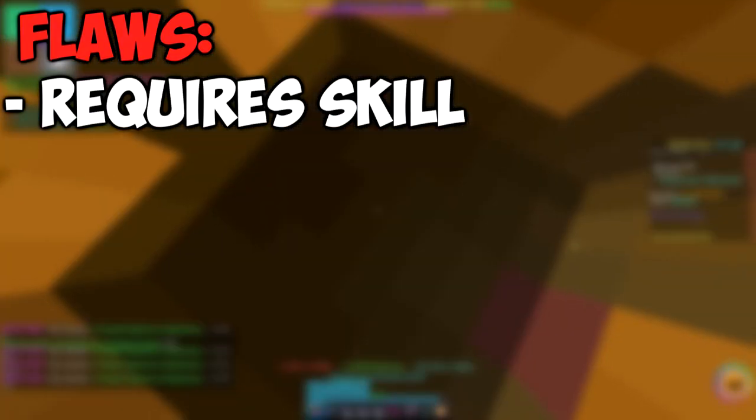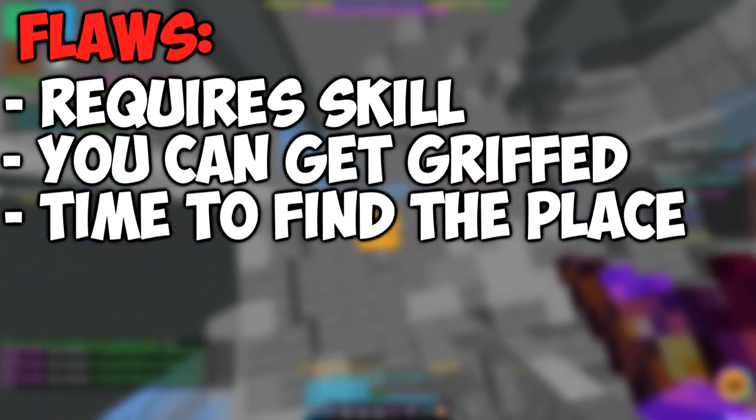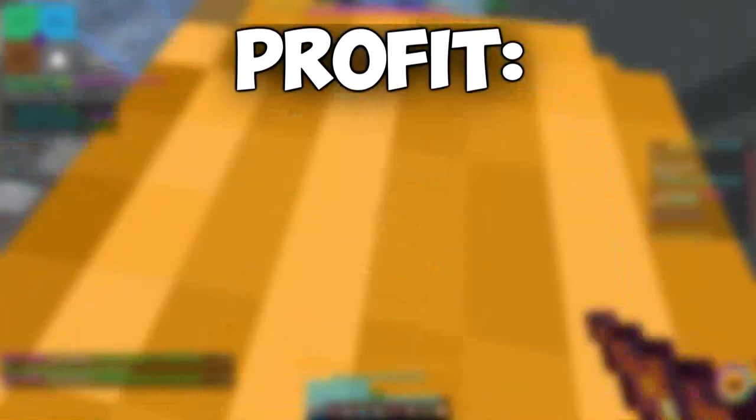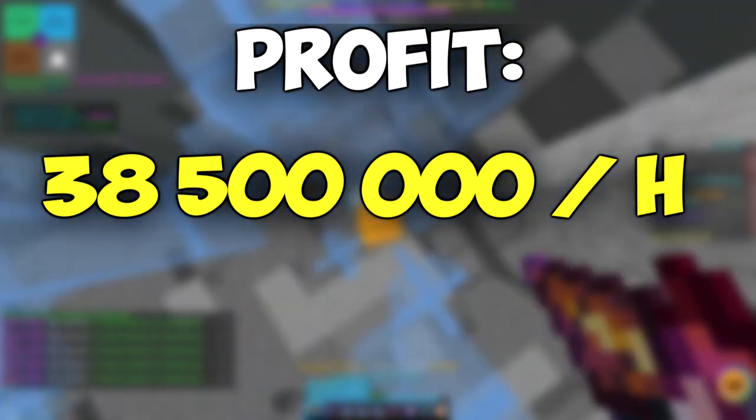The flaws of this method are that it requires a little bit of skill, you can get easily griefed by someone, it takes a little bit of time to find the place to mine, and it takes time to prepare the place before you start mining. In one hour of mining I made 38.5 million coins.